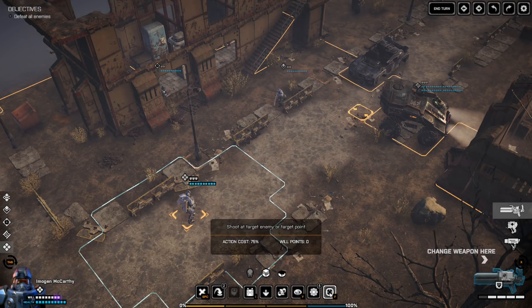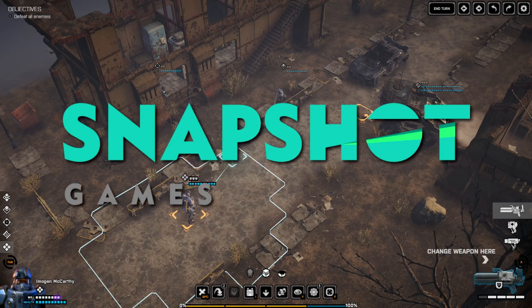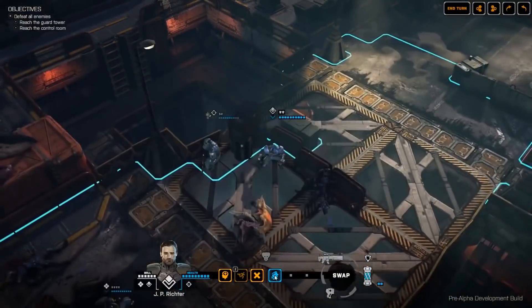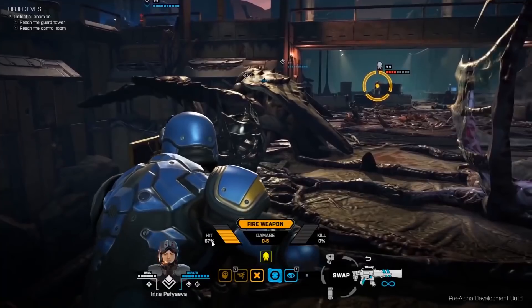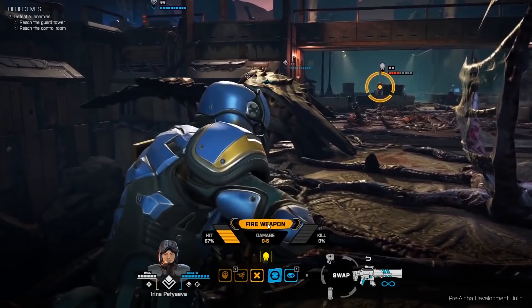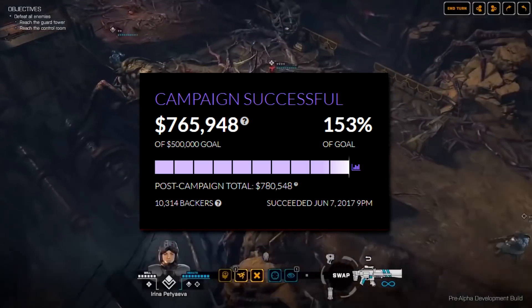Recently I got my hands on the latest build of Phoenix Point by Snapshot Games. For those who are unaware, I want to give a short introduction to the game. Phoenix Point is a turn-based strategy game from the mind of Julian Golup, the creator of the original XCOM UFO Defense. Snapshot themselves are an independent studio who previously worked on Chaos Reborn. Golup first teased the game back in 2016, and Snapshot launched a Fig campaign to fund development in April of the following year. After asking for $500,000, the campaign was a huge success, pulling in over $765,000.